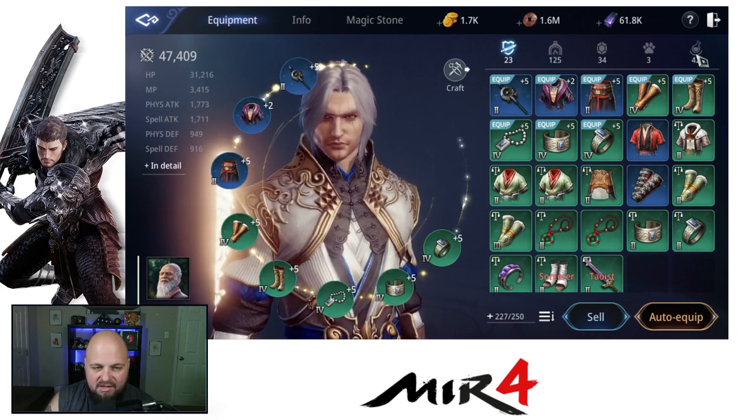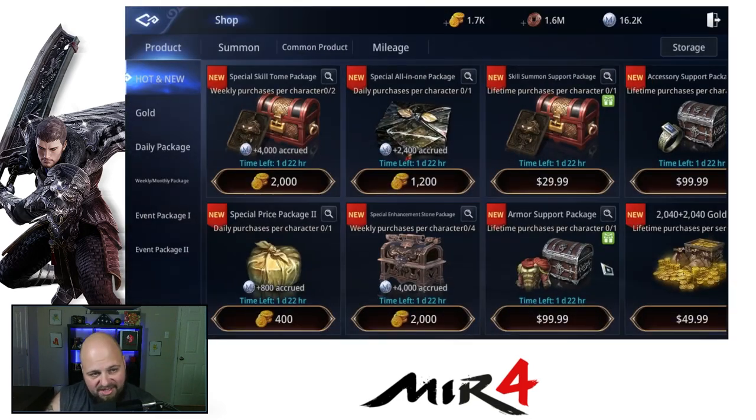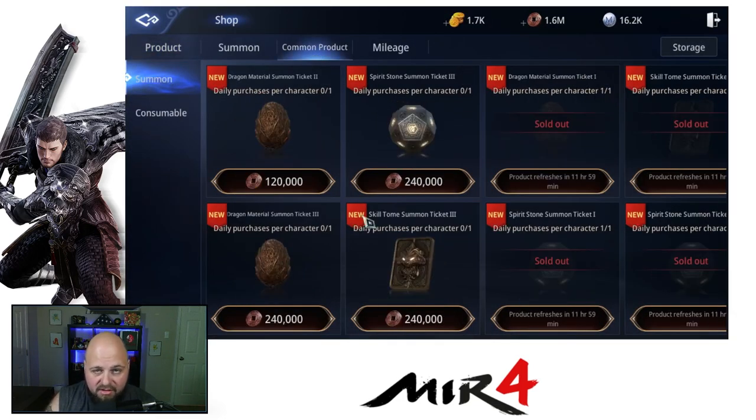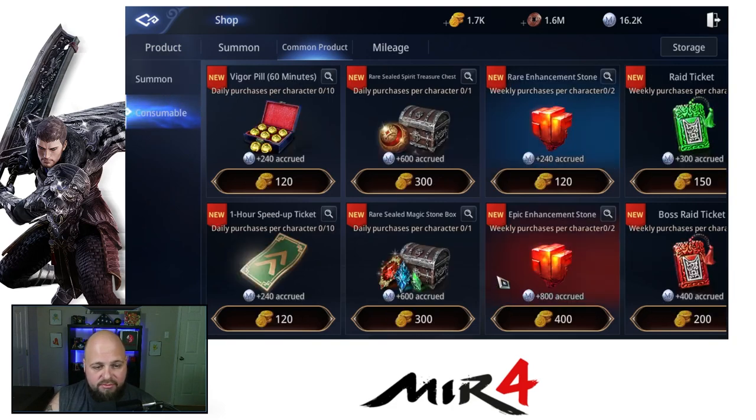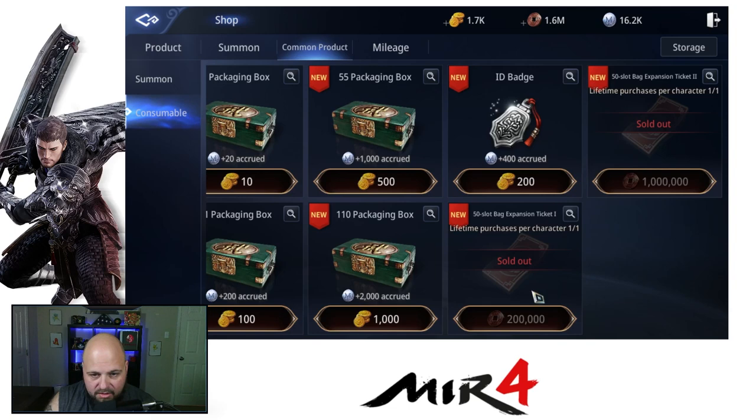I found this out early on and a lot of people I've been playing with hadn't even figured this out yet. If you go to the shop and go to Common Product and then go to Consumable, you go all the way to the right. There are two items on here — a 50 slot bag expansion. You can get one for 200K. You should easily be able to get this early game.